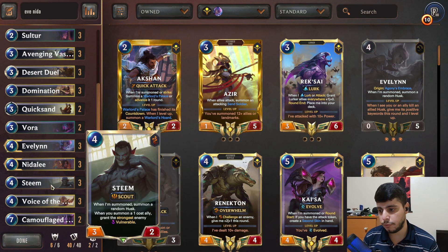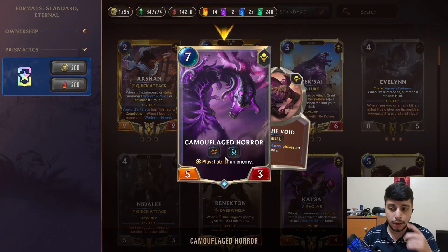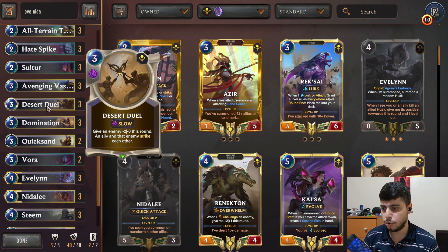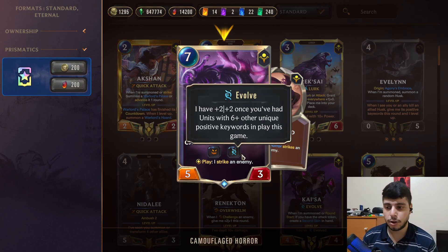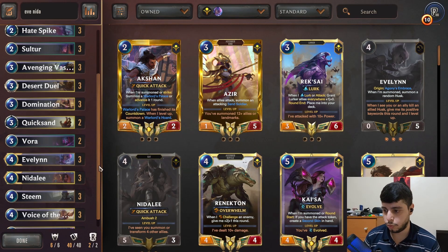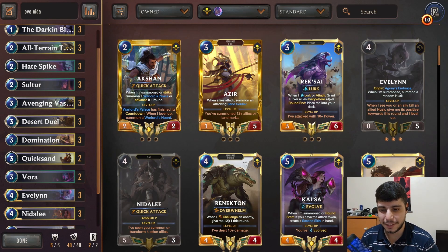Steam picks off stuff with his Vulnerable keyword, letting you force trades onto Nidalee or Evelyn. We have Camouflaged Horror for strike, since we don't have a lot of removal — we do have Desert Duelist and Camouflage. Later it's easy to activate his Evolve and he starts striking and killing things. He has Fearsome so he's difficult to block. That's pretty much the idea of the deck — we'll take it to ladder and see how it goes. Without further ado, here we go.